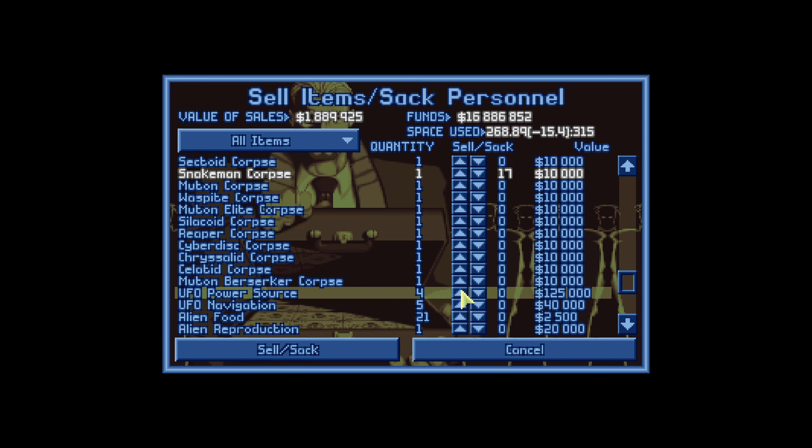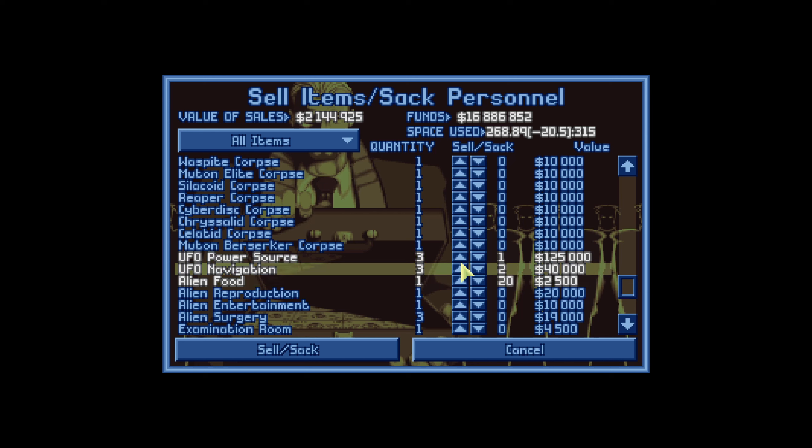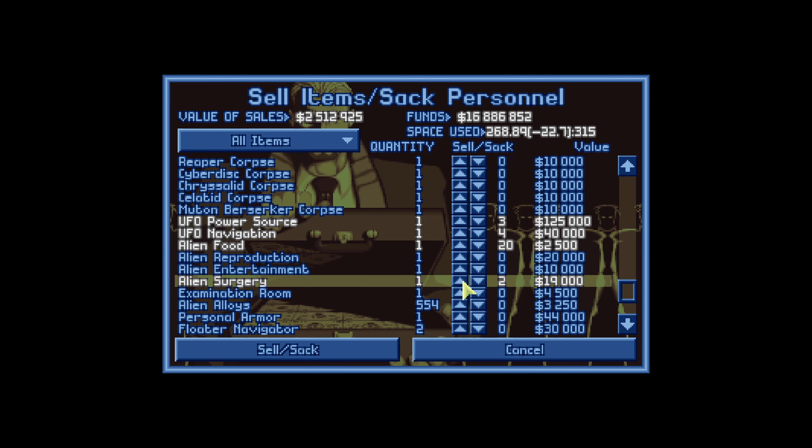I'm going to sell it — for 100k, yeah, let's sell it. Alien food — so we didn't sell off the proceeds from that last mission yet. I think we're a ways off from building any ships, so let's just unload it.